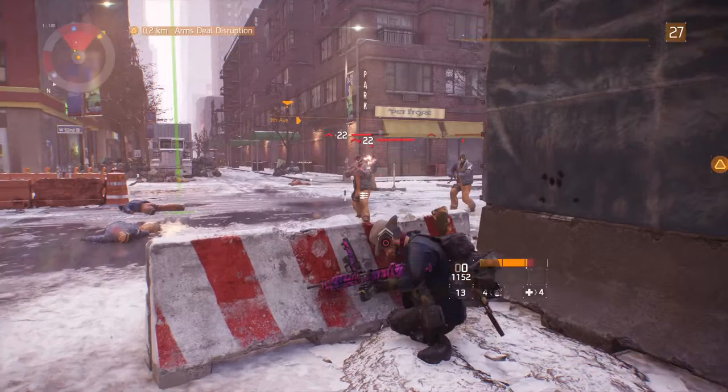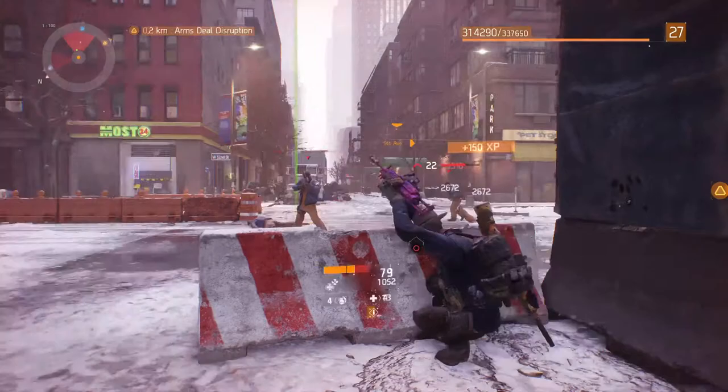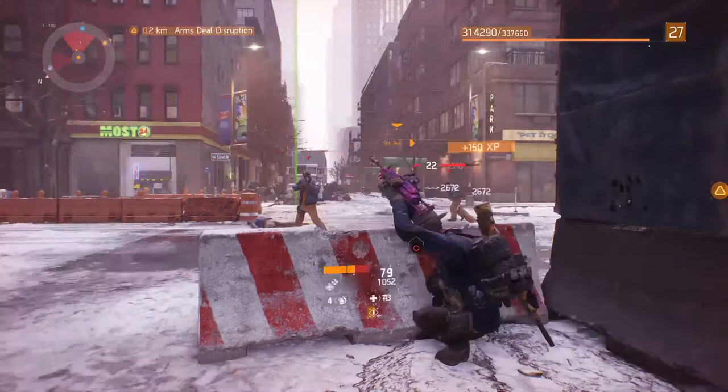You have to hit triangle really fast to switch to pistols — triangle twice. It'll switch to your third weapon. Oh no, you have to hit the ground.